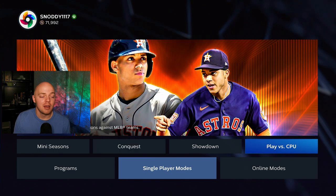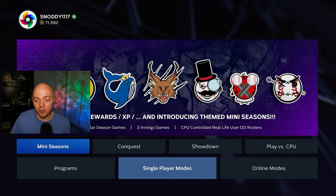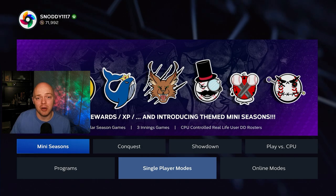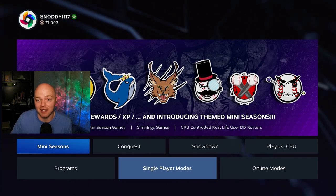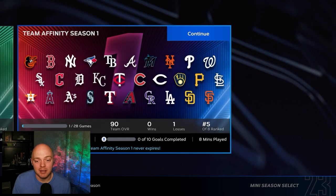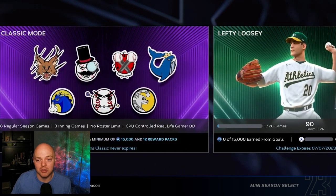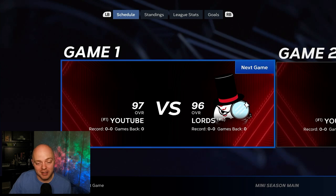Play vs. CPU is the second best option, but Mini Seasons is hands down the best. You get to play against the CPU, you get to play home games, and at the end of a Mini Season you get a lot of rewards and packs — so it's like killing two birds with one stone. When you hop into Mini Seasons, make sure you choose the Classic Mode mini season. The other two mini seasons have lineup requirements, so unless your player meets that requirement you can't use them. Classic Mode has no roster restrictions.